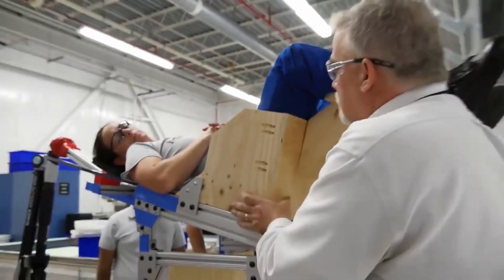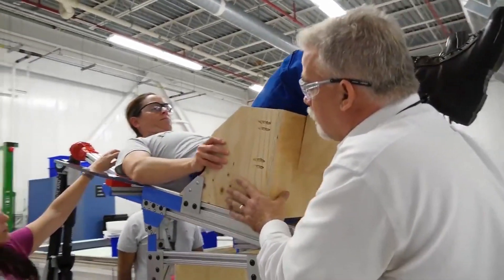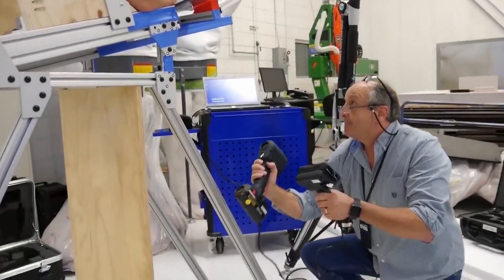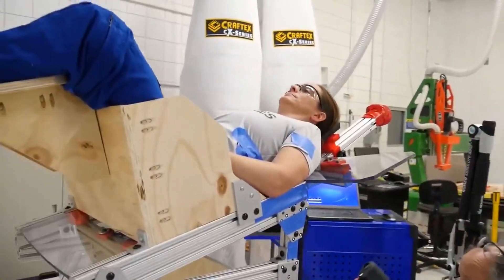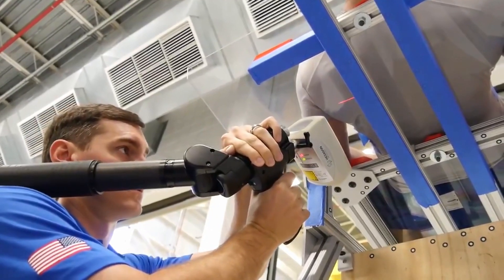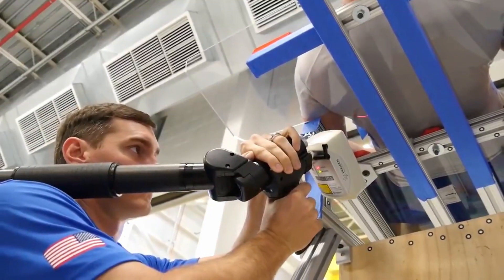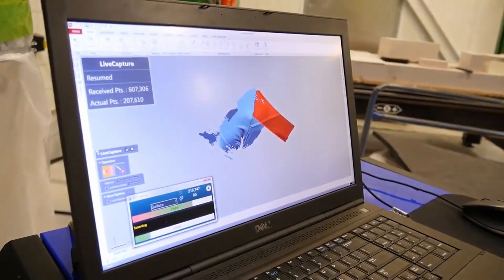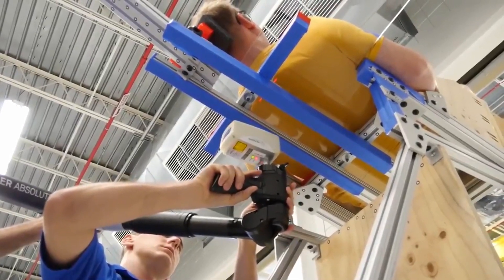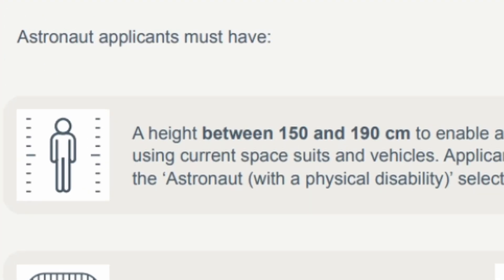I have an entire video on that topic — link is on top or in the video description. Before crew can fly, their seats have to be custom fitted so they have a comfortable ride to space. Boeing claims this way they can accommodate about 95% of humanity, but unfortunately they wouldn't say what that is in actual measurements. Will a person taller than 190 centimeters — that is me, by the way — be able to fly on Starliner? Official astronaut requirements by NASA and ESA say that applicants have to be shorter than that, and I feel personally discriminated against by that.